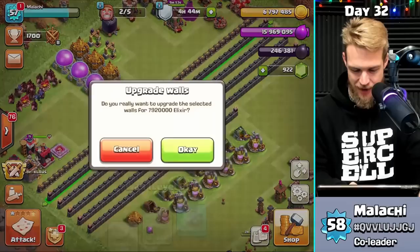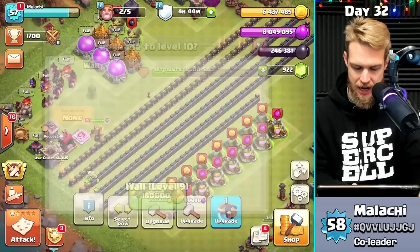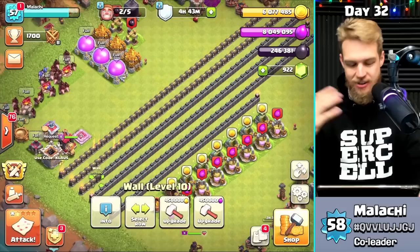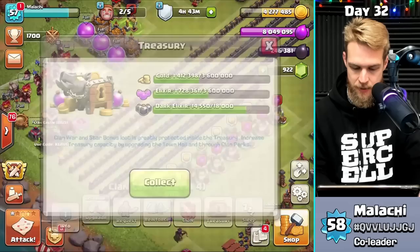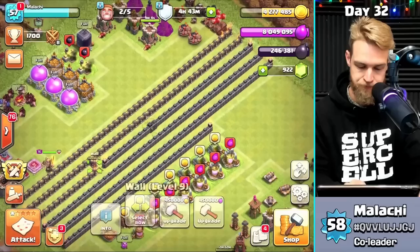We're putting 7.9 million gold and 7.9 million elixir into walls — that was half of all the wall upgrades needed at Town Hall 9. Gold Pass is OP, this is insane! Wall rings are worth a million a piece, so there's no point using them until your walls cost at least a million, otherwise you're wasting loot. My treasury is pretty much maxed out. I'm going to spend all my loot today — all of it, except for the dark elixir.